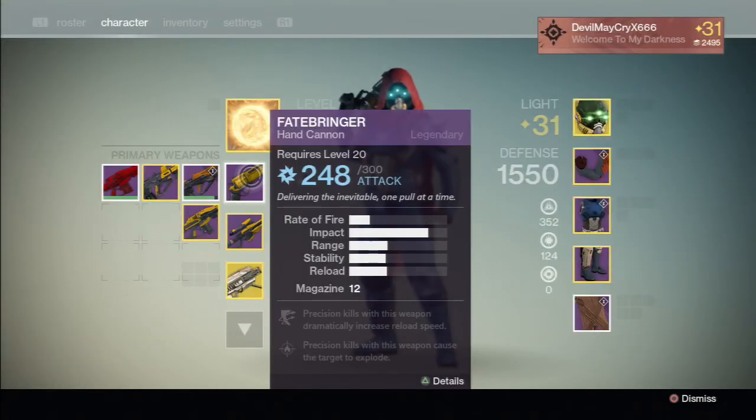That's the Fatebringer — the Venus raid hand cannon. Finally got it after so many attempts. Still don't have the Vex Mythoclast though.